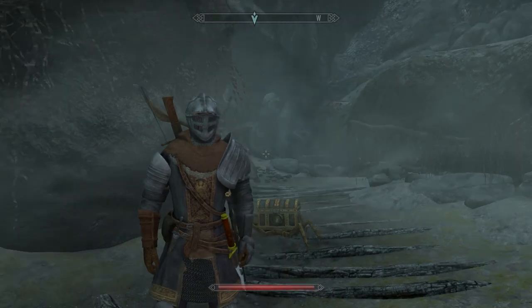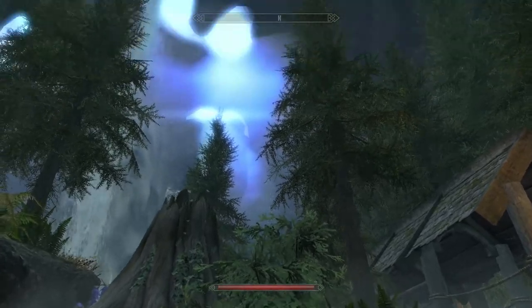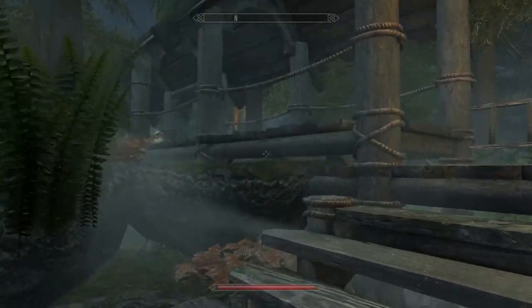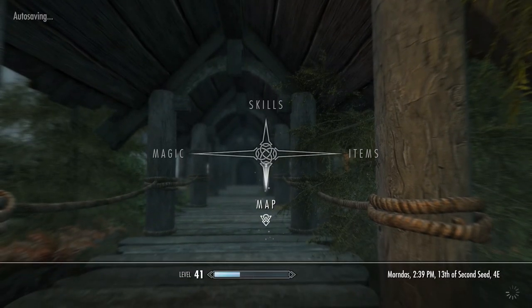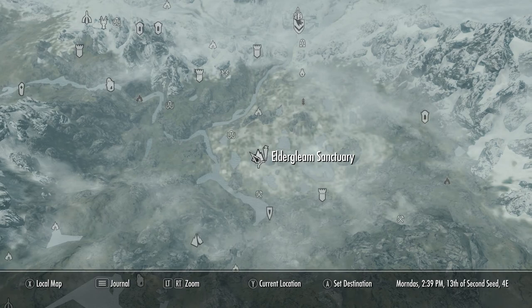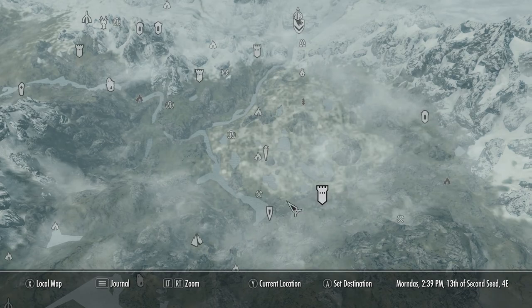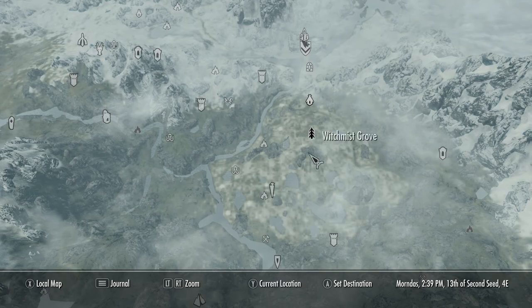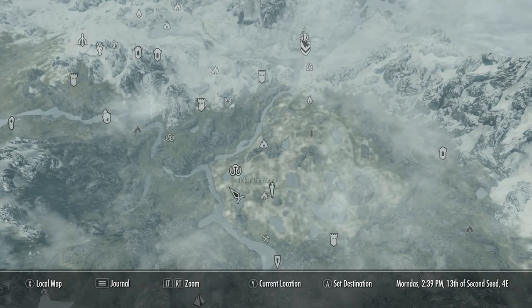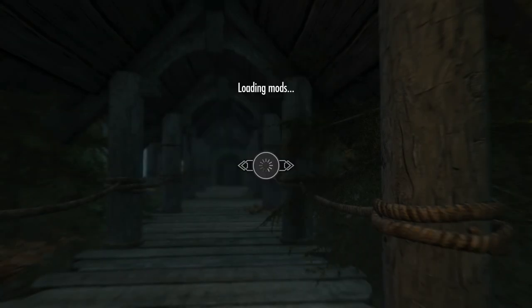Today's mod showcase brings us to the Elder Gleam Sanctuary. On the map, we are right here — you got Broken Limb Camp, Kronvangir Cave, Mistwatch, Dark Water Crossing, and Goat Path. All of these places are nearby. It's directly south, probably a little southwest of Windhelm, and it's right inside of here.